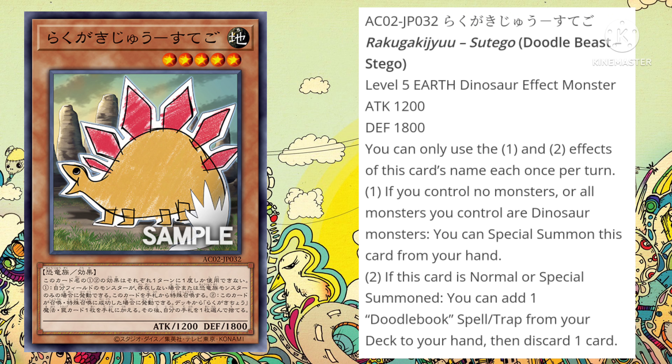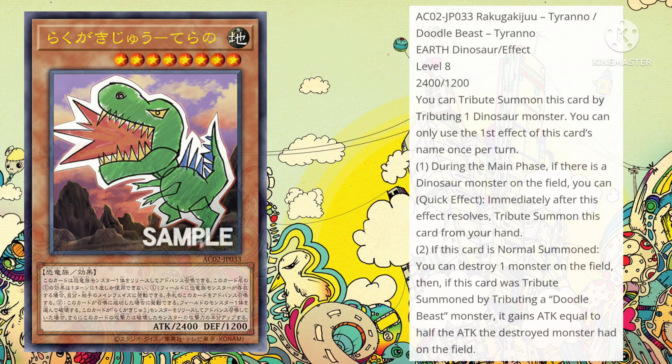That's going to be it for Stego. Let's jump into the boss monster of the deck, which is Doodle Beast Tyranno, a level 8 Earth Dinosaur Effect Monster with 2400 Attack and 1200 Defense. You can tribute summon this card by tributing one Dinosaur monster, and you can only use the first effect of this card's name once per turn. During the main phase, if there's a Dinosaur monster on the field, you can — as a quick effect, immediately after this effect resolves — tribute summon this card from your hand.